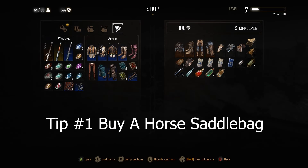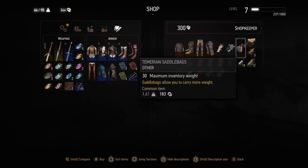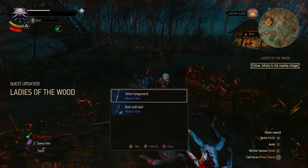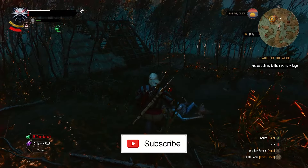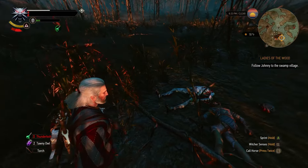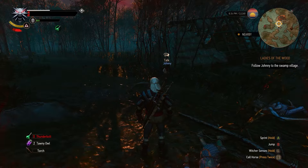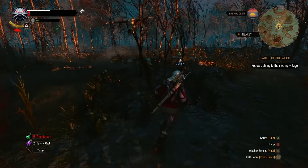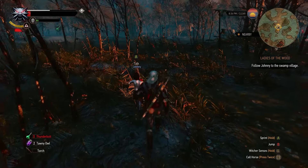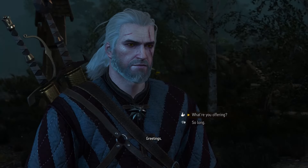For tip number one, buy a horse saddlebag — not just the saddle, but the saddlebag. It wasn't obvious to me how valuable these things were going to be, or how cheap they were to purchase. There's a variety of saddlebags throughout the game as you level up, but buying the beginner's bag early game will do you just fine, because adding a saddlebag to your horse allows you to carry more weight, meaning more items — and that is huge, especially early game since you'll be collecting quite a few things as you're questing along. So be sure to visit your local merchant and acquire a horse saddlebag.